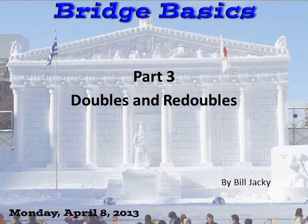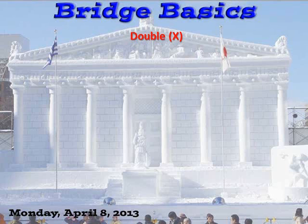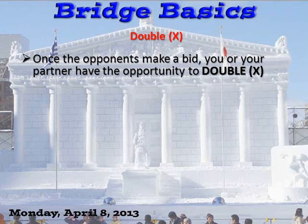Welcome to Bill's Bridge Class, Class 3: Doubles and Redoubles. What on earth are doubles and redoubles? Once the opponents make a bid, you or your partner have the opportunity to double. It is signified by the letter X. If you play duplicate, the symbol X is on the card which you pull out to double.